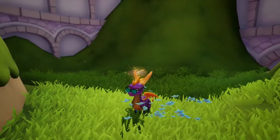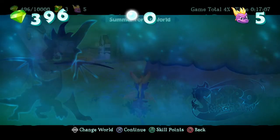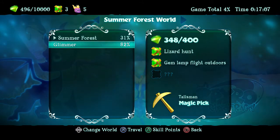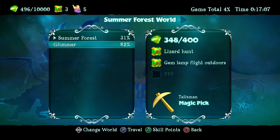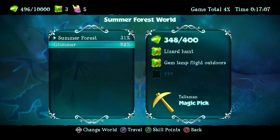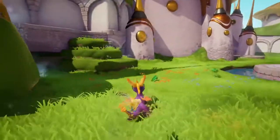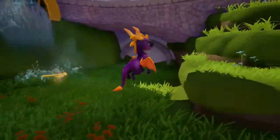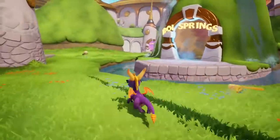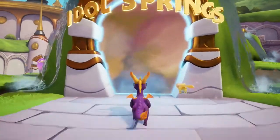Last time, we got introduced to our adventure. We know what our overall objectives are — we have to go find the talisman in each different world, find gems so we can unlock stuff with Moneybags, and orbs for some undetermined reason. In this episode, we've already explored the homeworld, so let's go ahead and head on over to the next area, which seems to be Idle Springs.